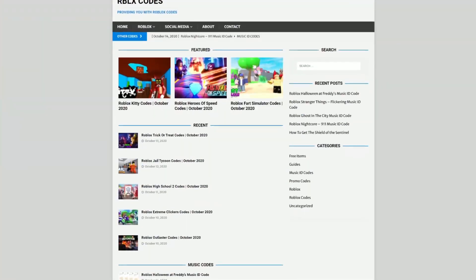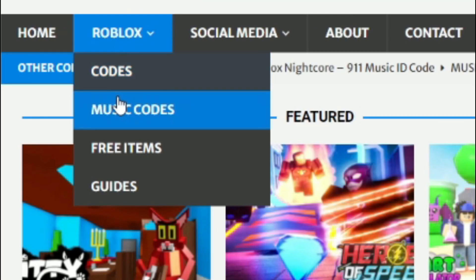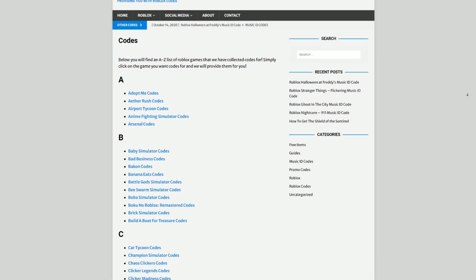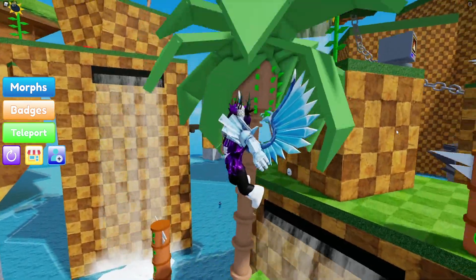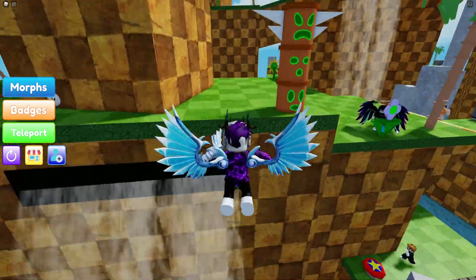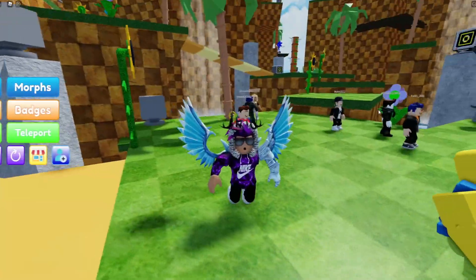Before I start, I need to tell you a little bit about rblxcodes.com, which is my own Roblox code website where you can find game codes, music codes, and guides. There is tons of stuff in there that you guys have to check out. Overall, we give codes for over 300 Roblox games, so if you need a code for a game it will be there.